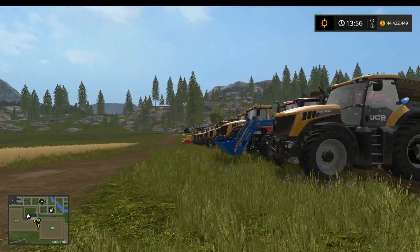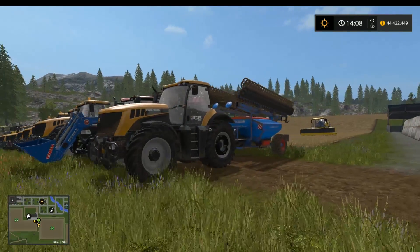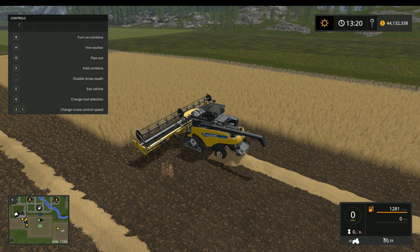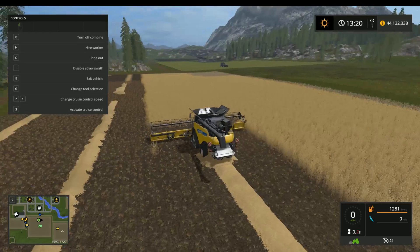Alright guys, so there are three things that you need for your cows: you're going to need straw, you're going to need hay, and you're going to need grass. I want to show you how to do all three of those really quick. First one - you have to have straw. What you do with straw is you plant wheat, take your harvester, make sure your straw swath is enabled, and then simply turn on your harvester.